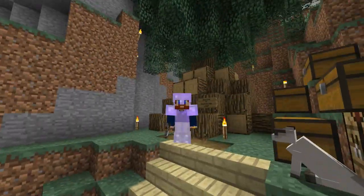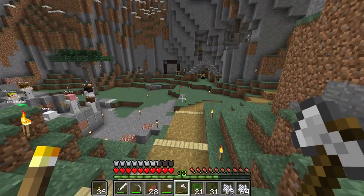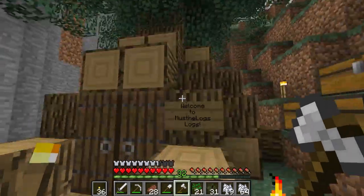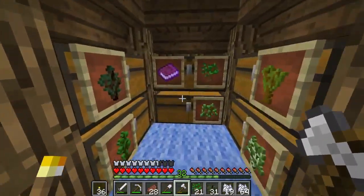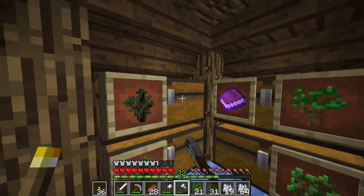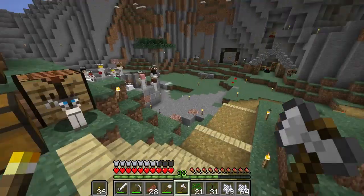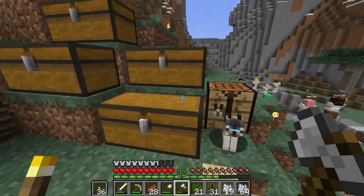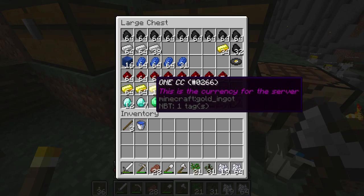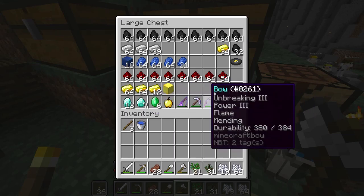Hello everybody and welcome back to another episode on the Cubic Cauldron server, episode 3! This log shop was the best idea I've ever had. I showed it off last episode and people have been buying my stuff — I'm out of dark oak and like half of the spruce is gone. So I need a better axe because iron axes, just no. This is all the money I've got from the shop — ridiculous, right?